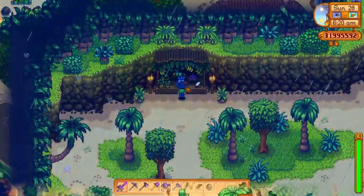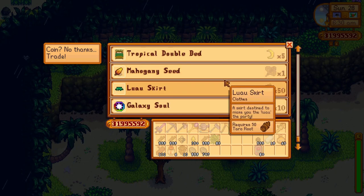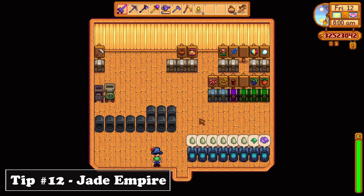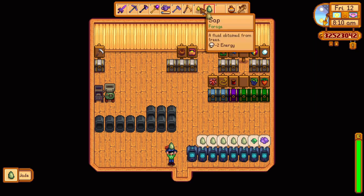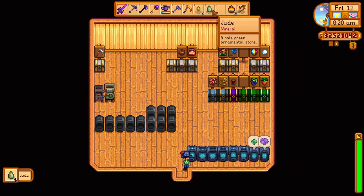On certain days you can get ordinary items, while on some days you can get really important and rare items that help you out immensely. For example, on the very last day of the season, the Island Trader on Ginger Island trades a Galaxy Soul for a radioactive bar. Another really important tip is that when you unlock the Crystal Larium for the first time, you should focus instantly on duplicating Jade. You may be enticed to duplicate diamonds for extra cash, but Jade will have a much higher and more valuable use later on in the game.